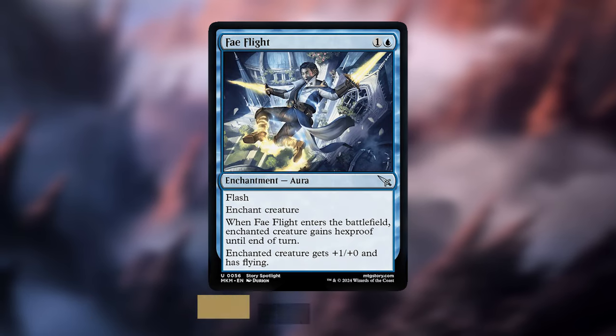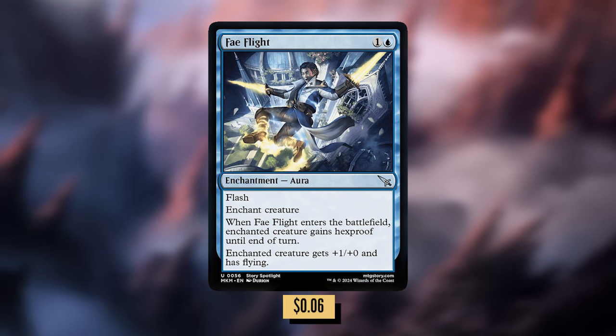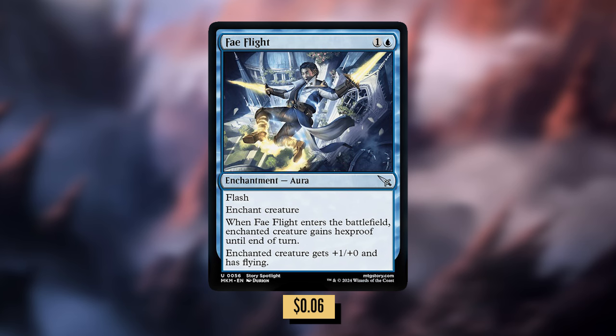Speaking of flying, we have Fae Flight: one and a blue for an enchantment with flash. When it enters the battlefield, enchanted creature gains hexproof until end of turn. And enchanted creature gets +1/+0 and has flying. That added hexproof is definitely going to help because Obeka is going to be a lightning rod for removal.